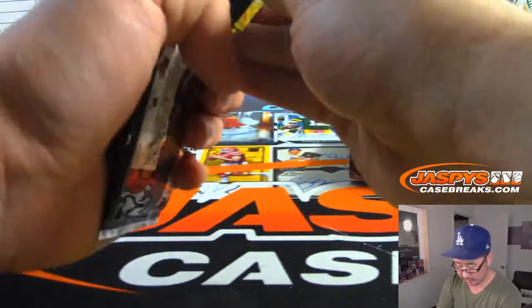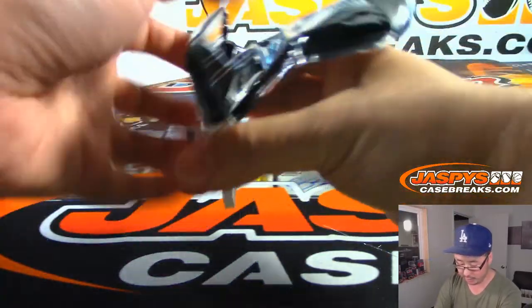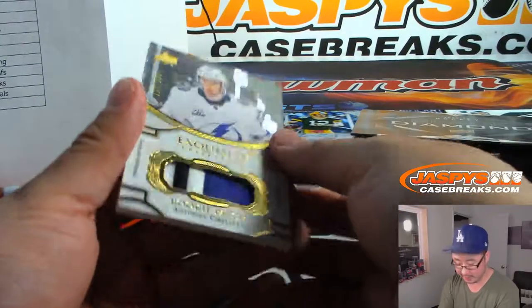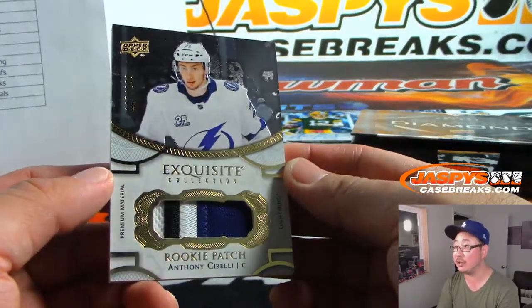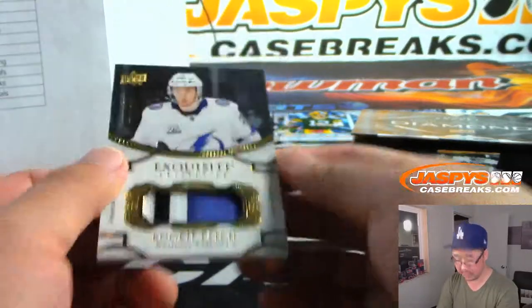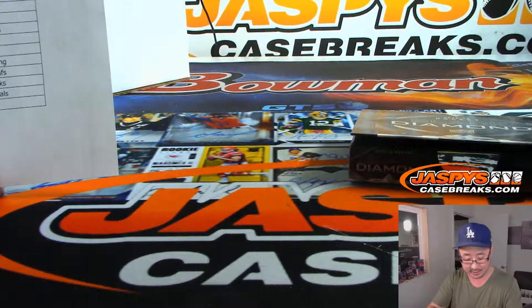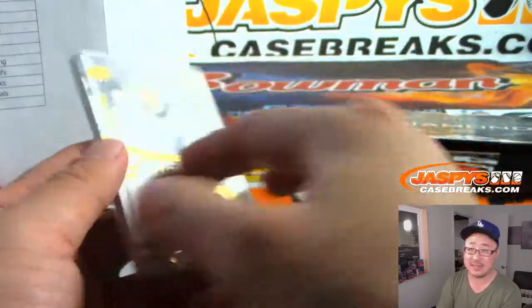Exquisite pack. What do you have in this exquisite pack? Got a relic in there for the Tampa Bay Lightning — Anthony Sorelli, rookie patch, premium material. That's a 299. Got three colors in there — pretty strong for Tampa Bay. That'll be for Stephen Kendrick.